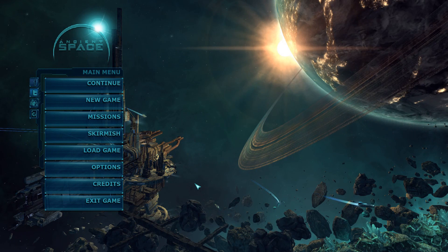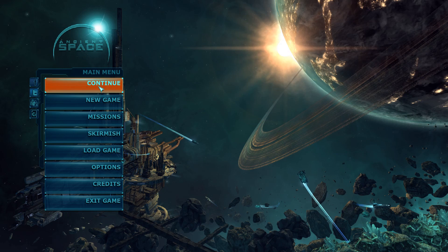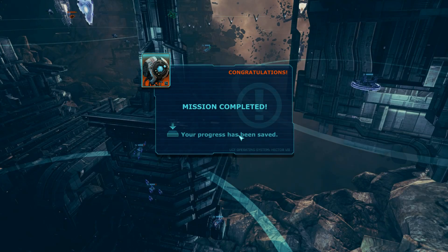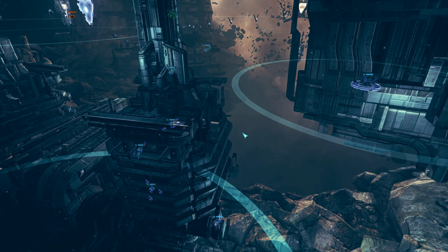Hi there, here we are again in Ancient Space for the second mission of the campaign. Down in a Hole was the first one - we completed that in the previous episode. Mission completed, it saves right before the end and we'll continue.